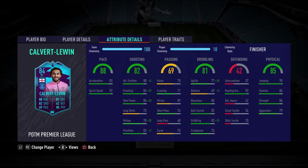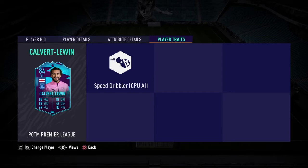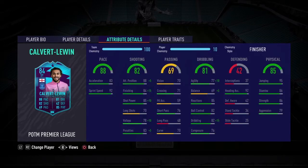His long passing — 48 long passing, guys, like, what? Short passing is 76, so it's not the best but should be enough. Reactions at 85, 82 ball control, 76 composure is a bit of a worry, I'm not going to lie. These are the things we have to be checking out in-game. He's also got no shooting traits, which is obviously disappointing.